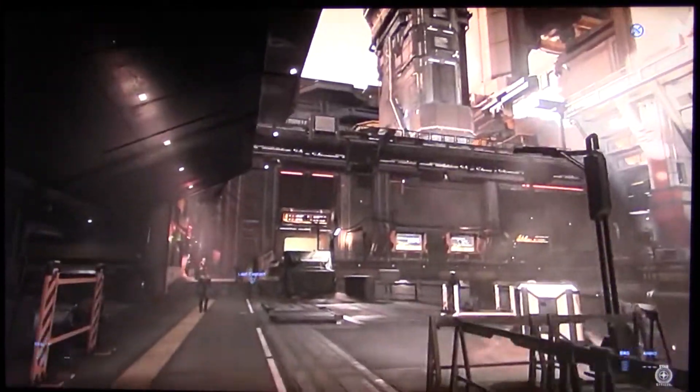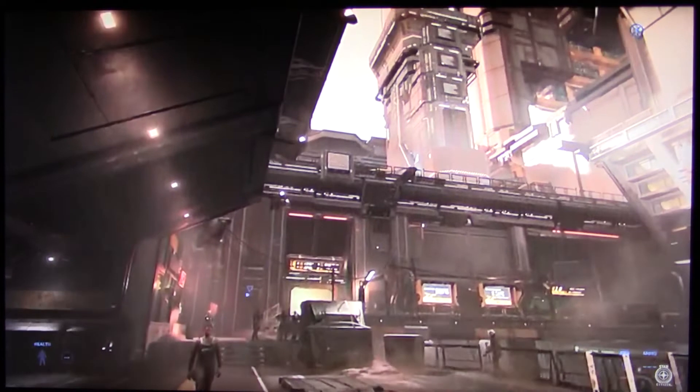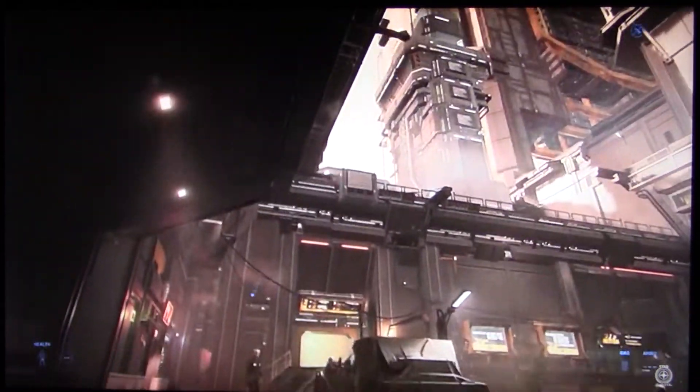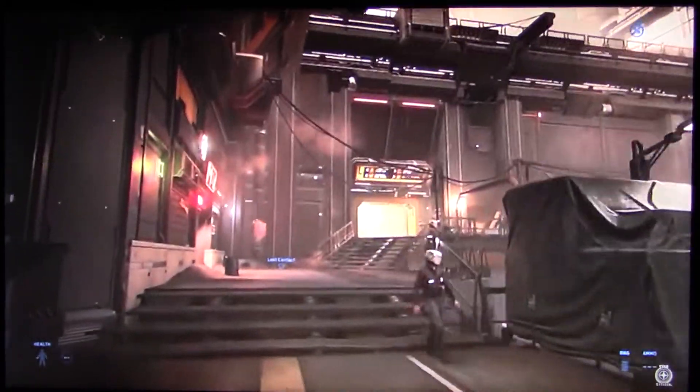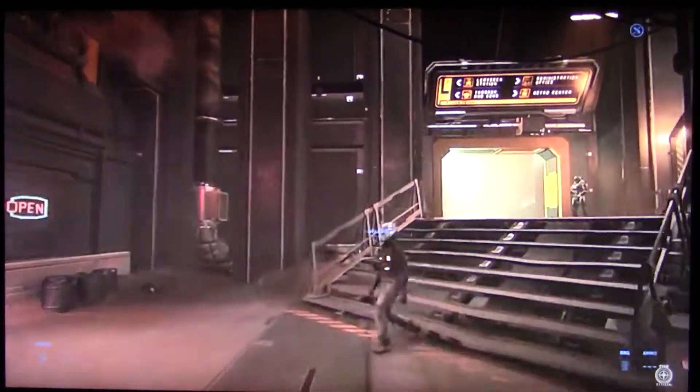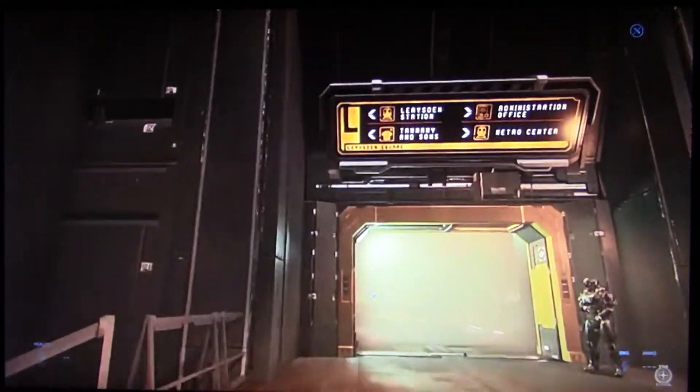Okay, so that's L-1-9, that is the house that we were at in the security building. And then we're going to head to Tammany & Sons, which is a shop. We're going to buy some armor and a multi-tool as well, because we'll need that for the mission.